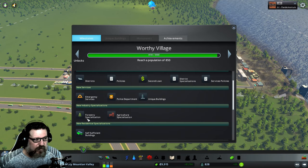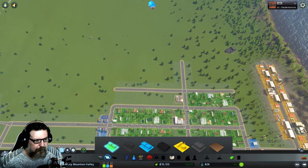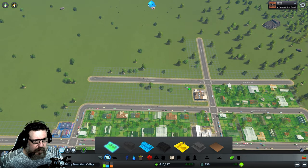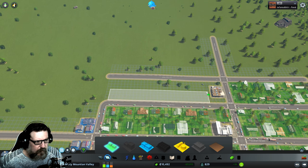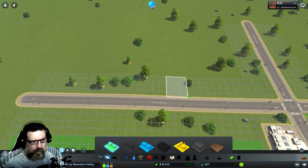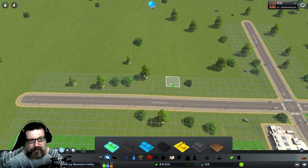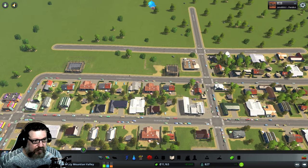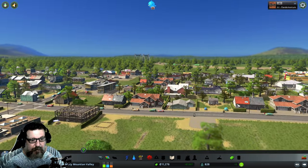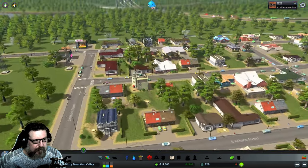We're almost there so let's throw some more houses in to get this milestone. In this game a four-by-four block is the biggest house you can have, but you can mix it up — you can go one block, three blocks, a couple of different things, and it'll give you different sizes and styles of houses. I kind of like just throwing them in like this — this is how you often see neighborhoods.